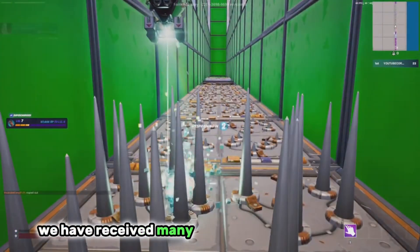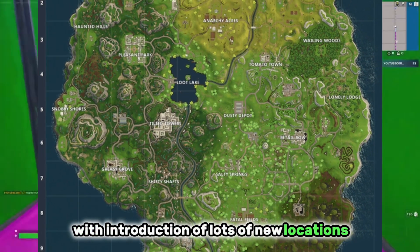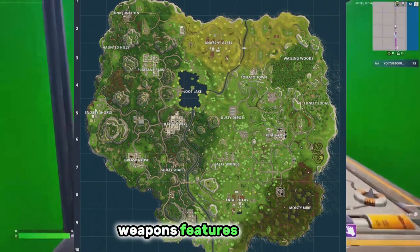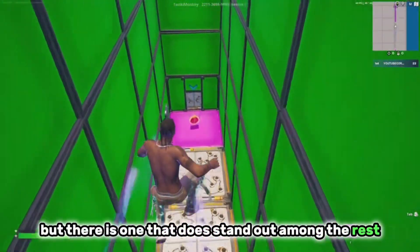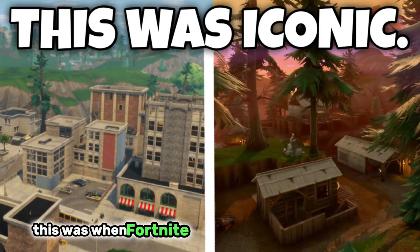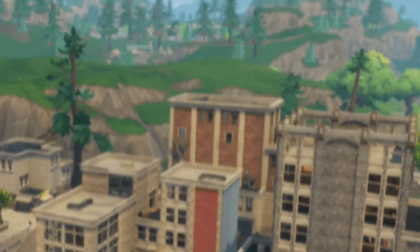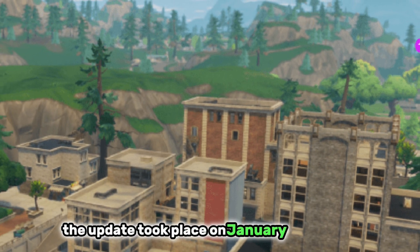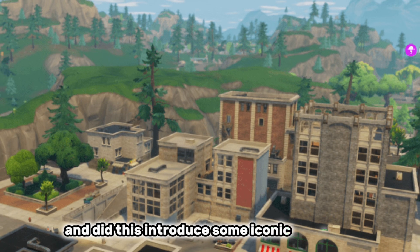Over the years we have received many amazing updates in Fortnite with the introduction of lots of new locations, weapons, features and more, but there is one that does stand out among the rest: the map update in Chapter 1 Season 2. This was when Fortnite was on the brink of something that took the game to the next level. The update took place on January 18th 2018 and did it introduce some iconic locations.